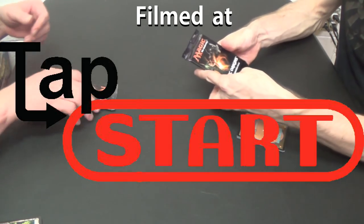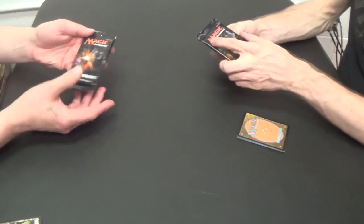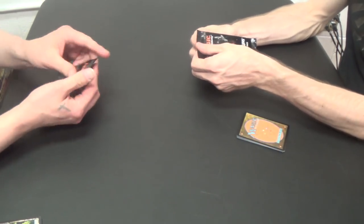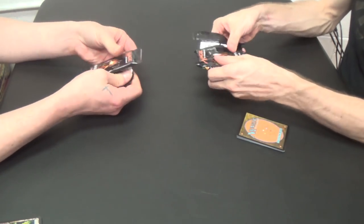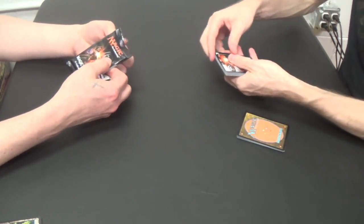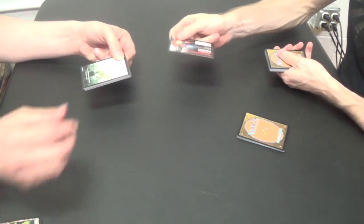So I have my Nyssa pack and you have your Liliana pack. So we're opening them this way so that we don't see the card in the drawer. We'll take out the one that's on the top, the market card. Mine is just a market card.